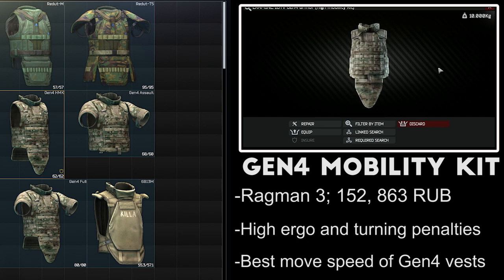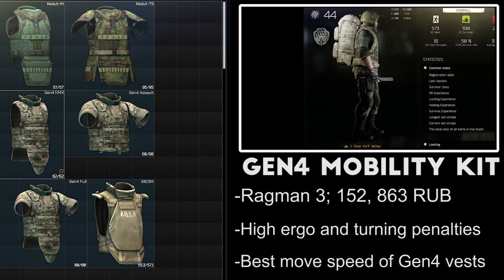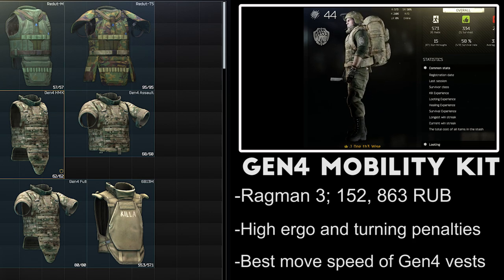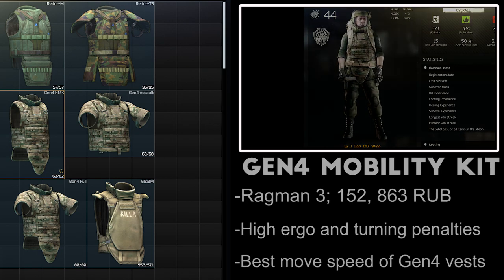The Gen 4 armor high mobility kit is available at Ragman Level 3 for 150,000 rubles and can be looted from scav raiders or the Kiba store. It protects the chest and stomach, and while it has the lowest movement speed penalty of the Gen 4 series at 11%, it actually has a significant turning speed reduction of 15% and ergonomics penalty of 11%, which sort of contradict its name as the high mobility variant — and I kind of hope that gets changed at some point.